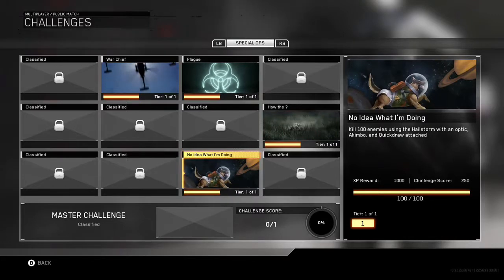I'm Phoenix from Chrome 6 Gaming and today is another quick video on a special ops challenge player card called 'no idea what I'm doing,' which lives up to its title. It's kill 100 enemies using the Hailstorm with an optic, akimbo, and quick draw attached. I've got some gameplay that shows me getting this player card unlocked.